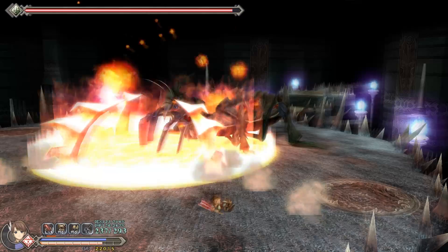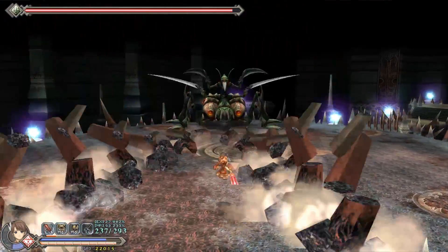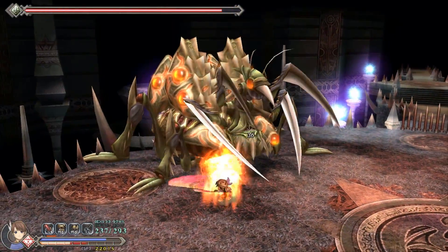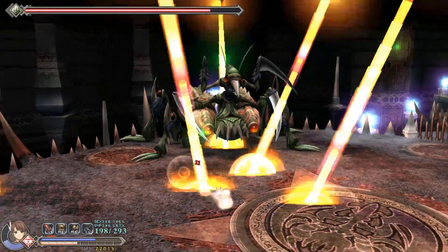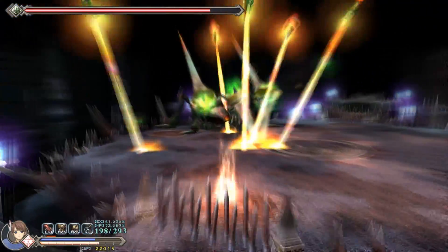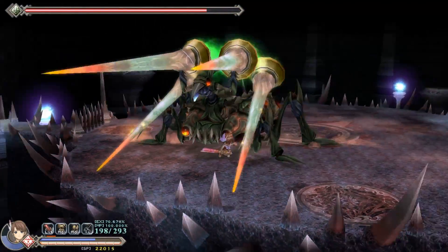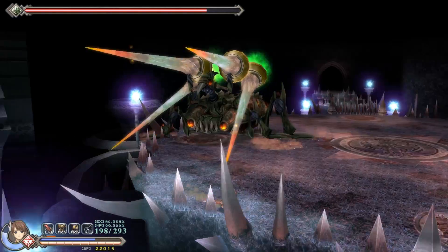So, without further ado, Blue Lotus, please help us with the following boss fight. This boss is very straightforward but can be quite annoying if you do not know its main mechanic. First off, this boss tends to have a certain pattern. It starts the pattern by throwing three giant spinning blades at you either horizontally or vertically.